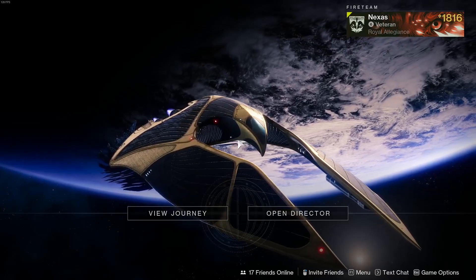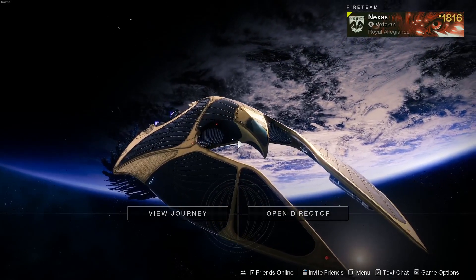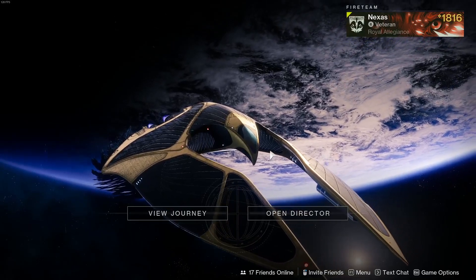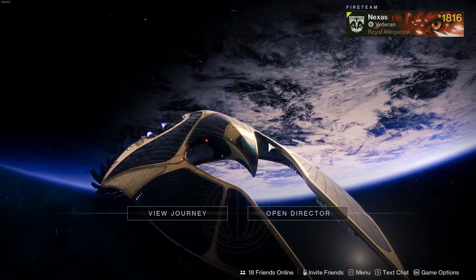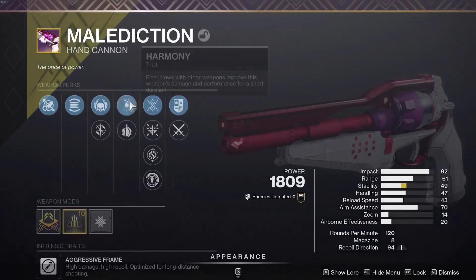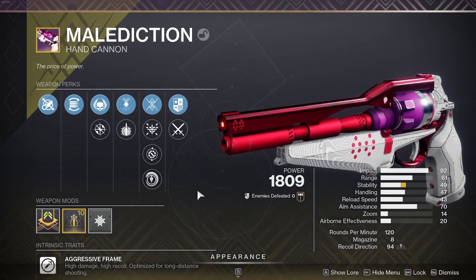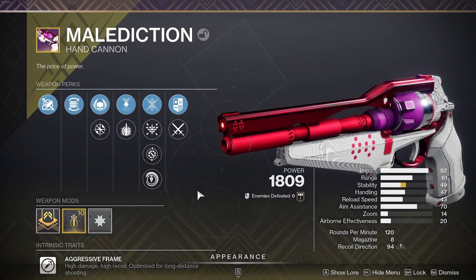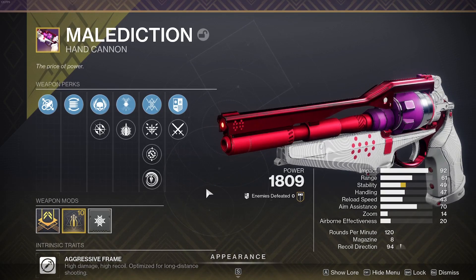Welcome back to Destiny 2. In today's video we are here with the brand new seasonal reward for Season of the Witch. I'll be completely honest, I sort of forgot this was in the game — I just haven't seen anyone really rocking this weapon. It's going to be the Malediction hand cannon, which you can get by reaching rank 15 with Vanguard or Gambit, giving you different color scheme versions.